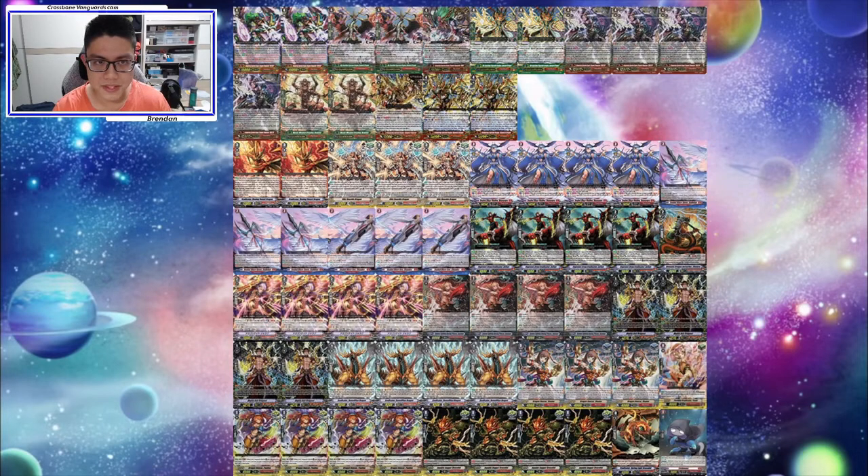We also have three copies of the Stand Trigger. This Stand Trigger is a pretty interesting tech choice because we are not entirely a rearguard-centric deck, so our rearguards don't really get big. However, we do have copies of our Vanquisher Voltage and VMAX, so you can use the strides to make use of her, put her back in the deck, and get some multi-attack in through the drive checks.